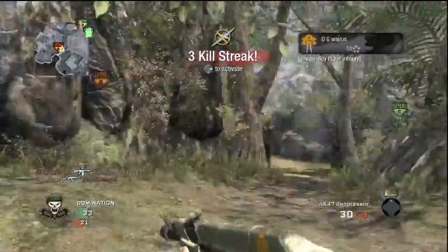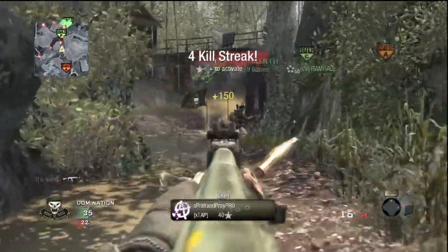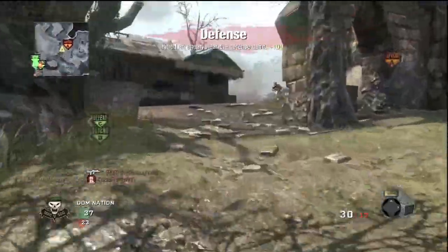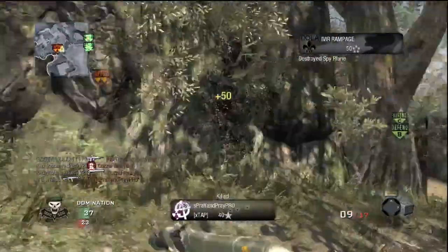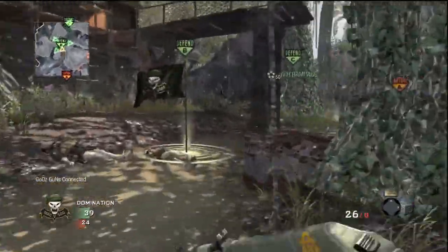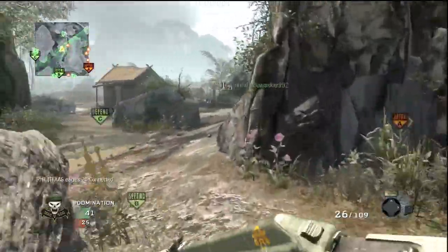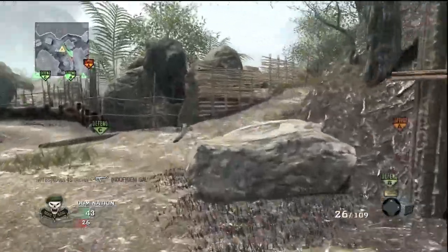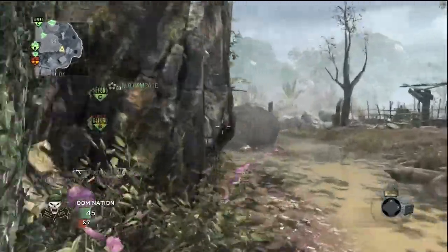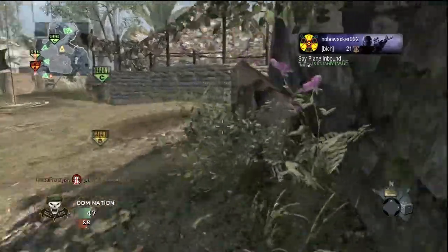Let's talk about my killstreaks and what I'm using. I've got Hardline Pro — that's absolutely ideal. I've also got Sleight of Hand and Marathon Pro, and those are ideal perks for somebody that's going to rush. Hardline Pro because the killstreaks I'm running are spy plane, counter spy plane, and the care package. In this particular game I get all my killstreaks four times — that's four different care packages and four opportunities to re-roll.